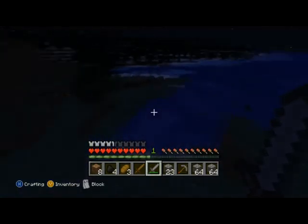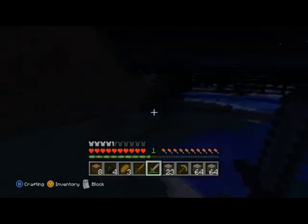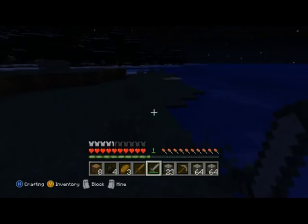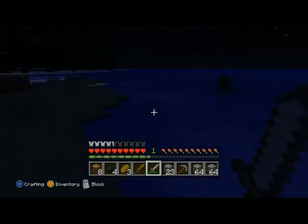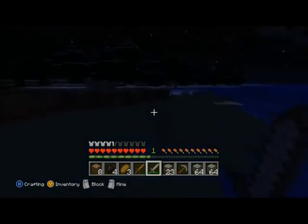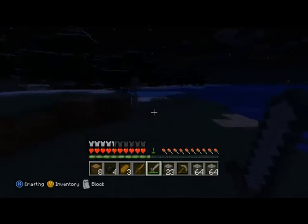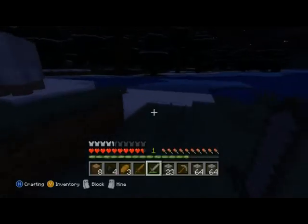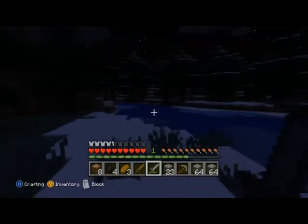That zombie's going for a swim. Oh there's a skeleton over there as well, so we'll go and get some arrows. We'll deal with the zombie first. Just keeping an eye on that skeleton. Going to go and fight that skeleton — there we go, that's him gone. Dodge the arrows and beat them. No arrows — just bones, which are obviously useful for taming dogs. So no arrows this time.